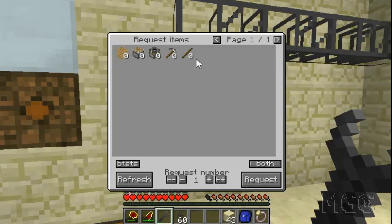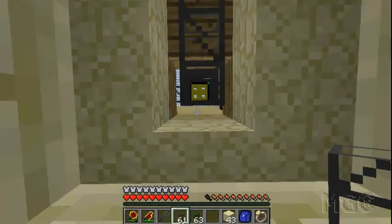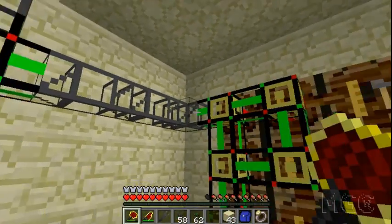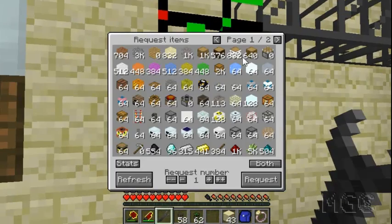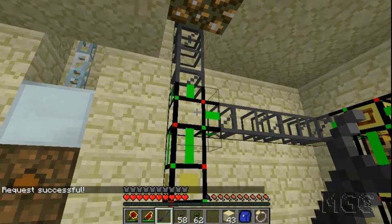Right now we can't request anything yet. Somewhere attached to your system you want to have one request pipe. I'll put one right here, right-click with the wrench, and in that connected system you can now request items from any part of your system. Connect this up to the area with the chests. Make sure you put logistics pipes at intersections — that's very important, otherwise items will go in random directions and mess up your routing. Now I can see all my items from the chests.